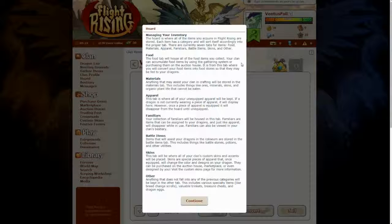The food tab will house all of the food items you collect. Your clan can accumulate food items by using the gathering system or purchasing them on the auction house. It is from this tab where you will convert your food items into food stores so that they may be fed to your dragons.